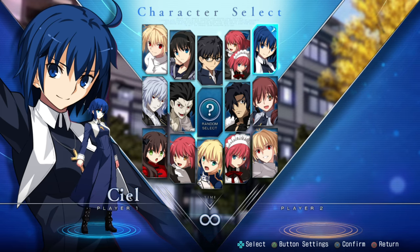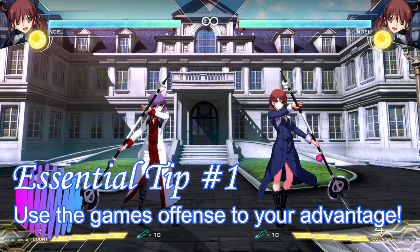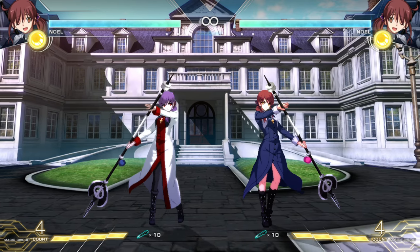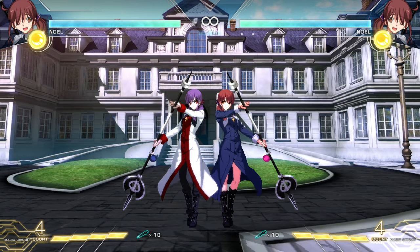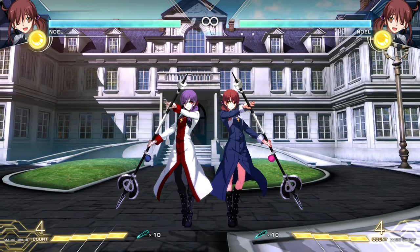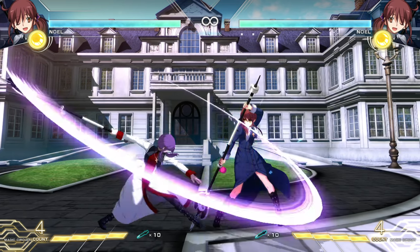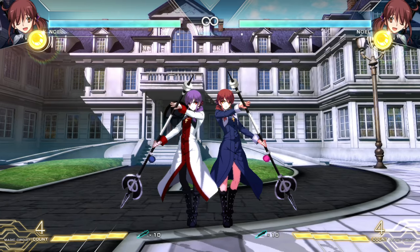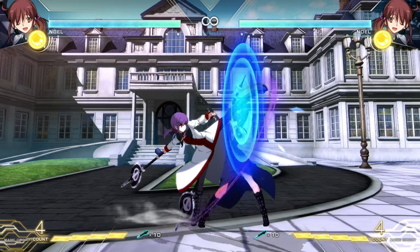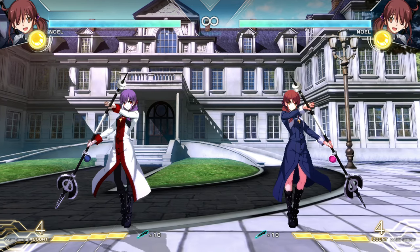Tip number one: make use of the freedom of attacks the game gives you. You can customize your block strings and attacks however you like. Like many other anime fighters, you can go A, B, C — light, medium, heavy — but you can also go C, B, A or any other order. As long as you're not doubling up on moves, you can do standing and crouching attacks in any order you want.